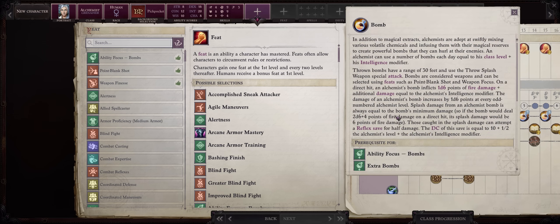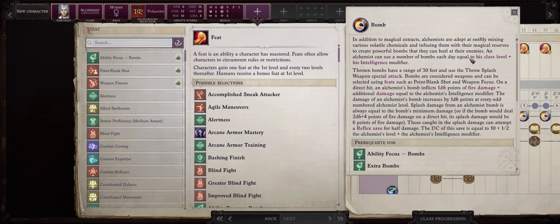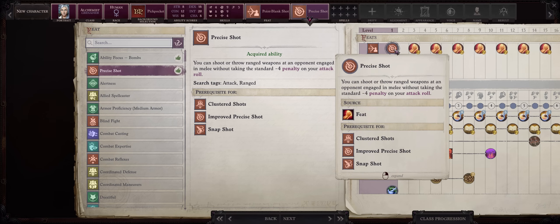For our level 1 feats: since bombs are treated as ranged weapons, but they target touch armor class instead of normal AC — which is often way lower and much easier to hit enemies with — there are still ranged attacks. This means you absolutely need Point Blank Shot and Precise Shot right at level 1, or level 3 if you went with another race. Otherwise you'll take a massive penalty when hitting enemies engaged in melee with other allies.